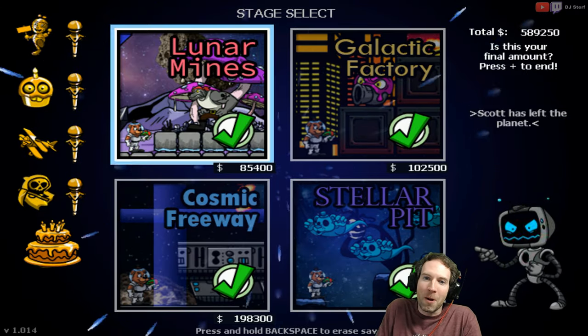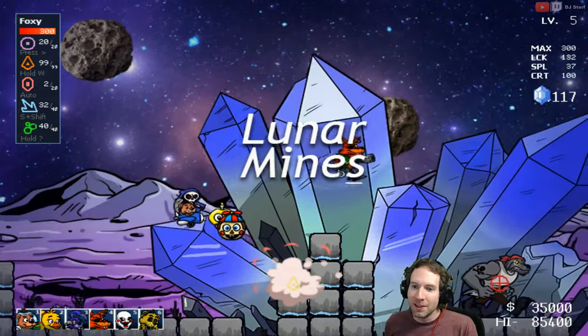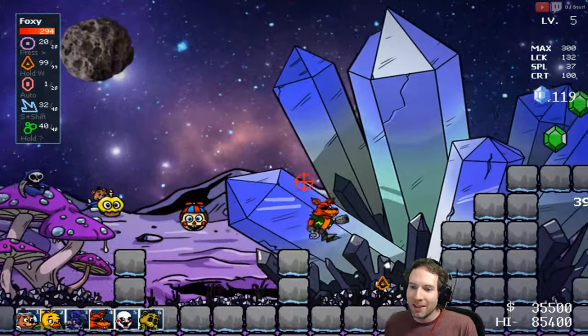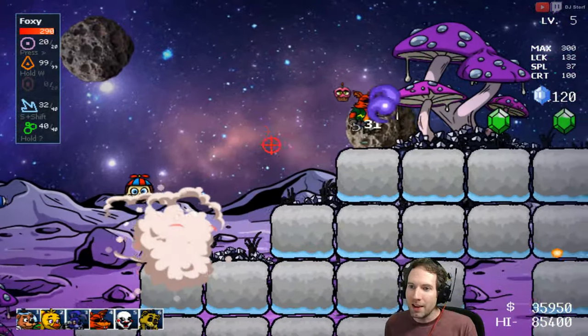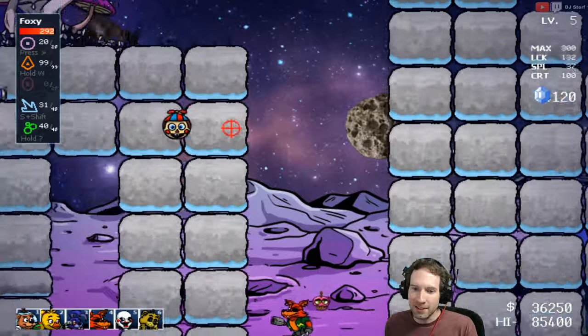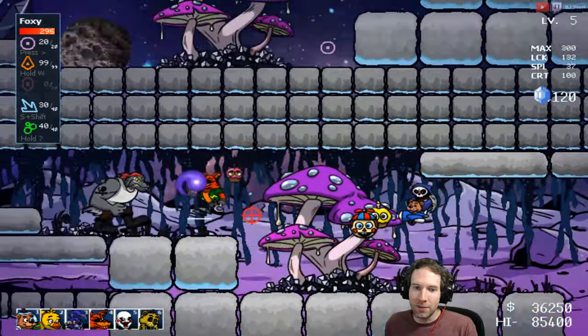All right, so here we go — Lunar Mines. There is a secret boss. You may know this one. It's the S. Cotton boss, a.k.a. Sock Cotton — of course, a play on Scott Coffin, the developer of this game.